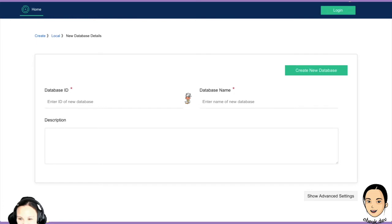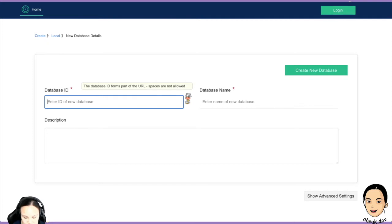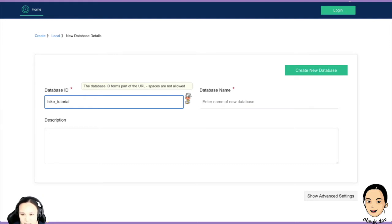Let's create a local database. We have these very cute cowdog here — it basically gives you some knowledge if you click on it. It will give you a hint of what you can do. When you see a cowdog, it's like the old version of Microsoft Word with the little paperclip that could give you hints — but we are cuter, we have a cowdog and it's less annoying. So: database ID — let's try 'bike_tutorial'. Oh, we can't use spaces. Database name, I can put a capitalized 'Tutorial'.